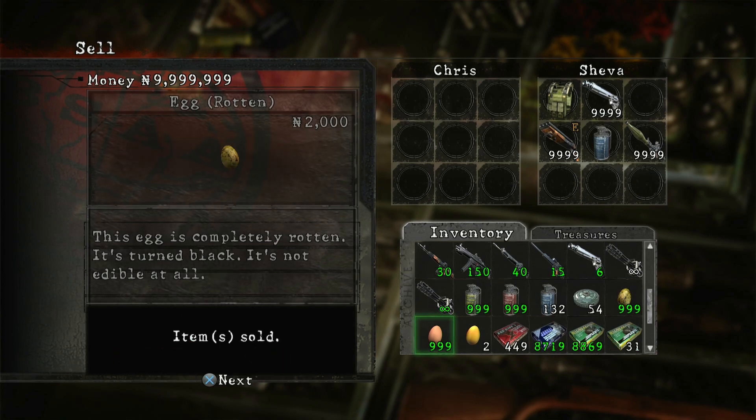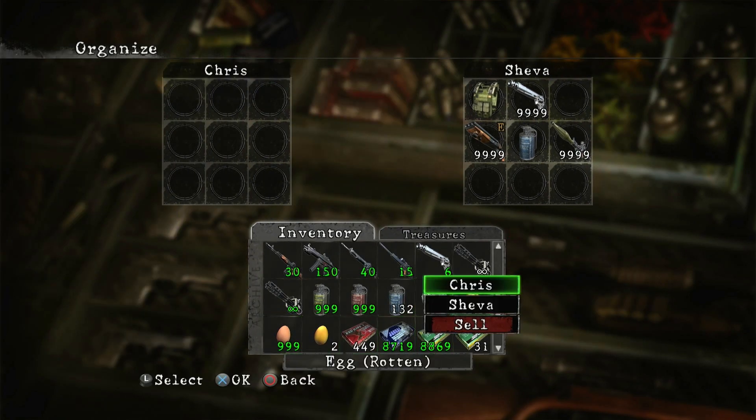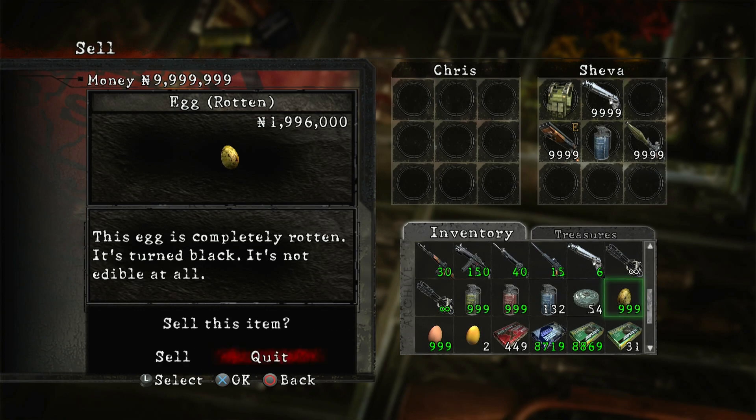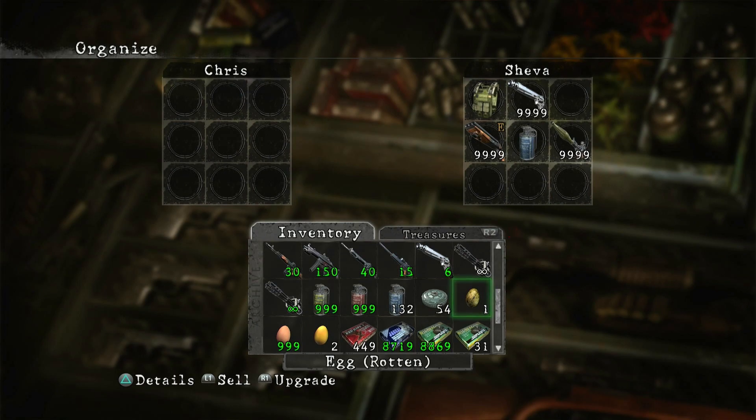Sell that, boom, and you're good to go. And then from here what you want to do is sell all the eggs except for one - sell 998 eggs. Always remember to keep one rotten egg just to be able to do this again and again. So now I've got one egg and then I can just do it over and over and over.